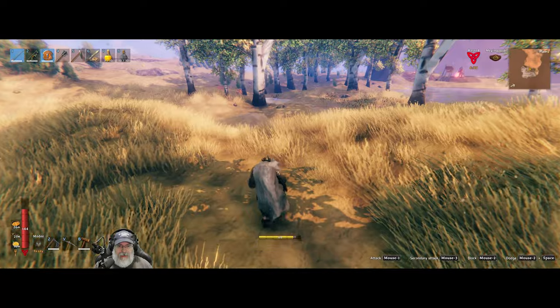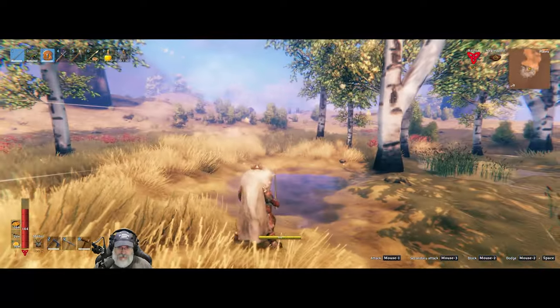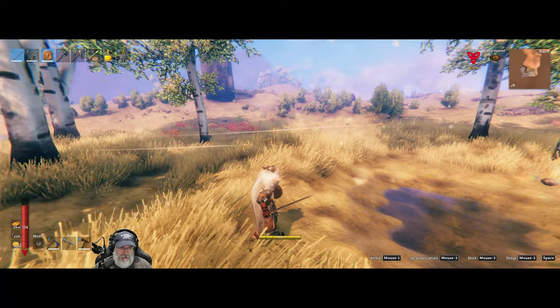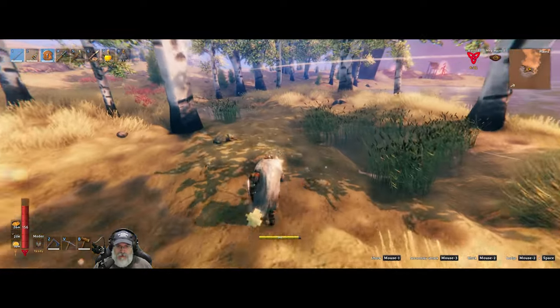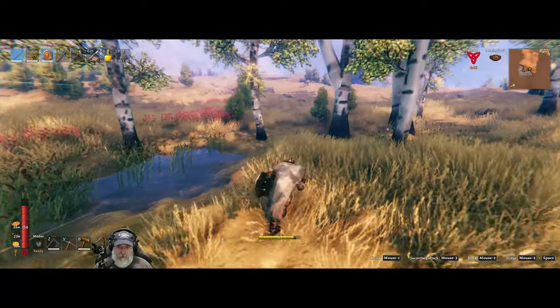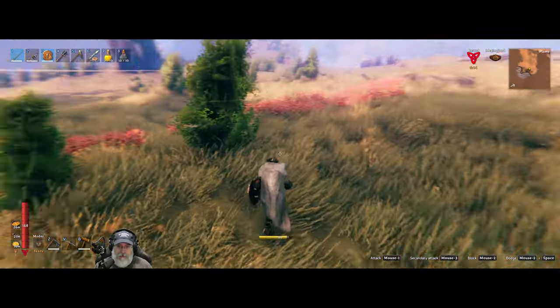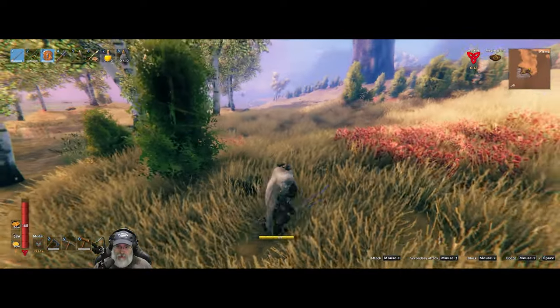Okay, he asked for it — I wasn't going to mess with him. I think we're going to go with this place since it has two villages, a stonehenge thing, three tar pits, lox spawns, and it's next to the Mistlands — it just checks a lot of boxes. So now the next question is where do we actually want to build.